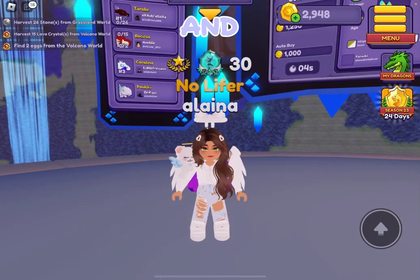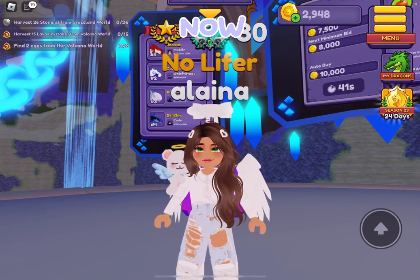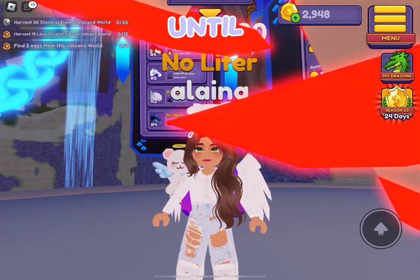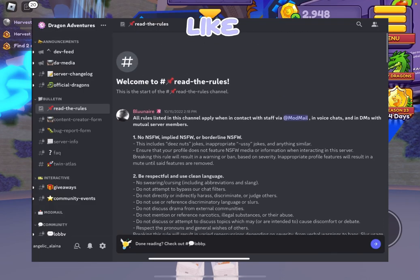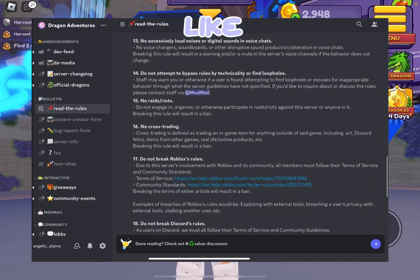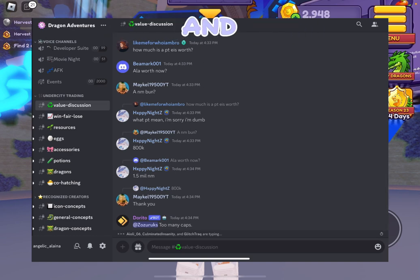Another way to determine values is by going into the Dragon Adventures Discord server. What you do is join their Discord server and talk in the lobby until you reach level two. You can only reach level two by chatting — don't spam, because if you spam to get to level two really quickly, you'll end up getting all your levels wiped out. As long as you follow the rules, be nice and respectful — they have a whole list of things you cannot do in the server, so just read that. Eventually you'll unlock the channels to trade, the value discussion, and that is where you can find how much a dragon is worth.